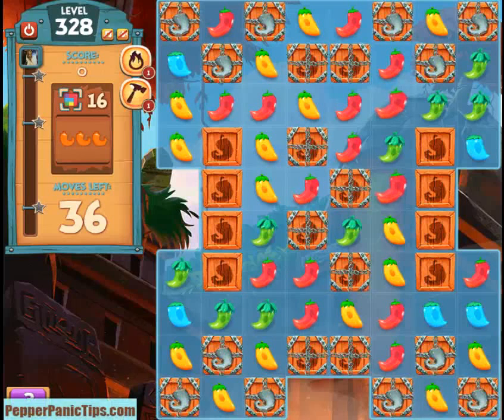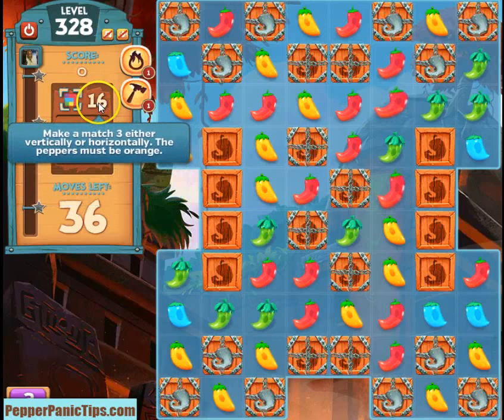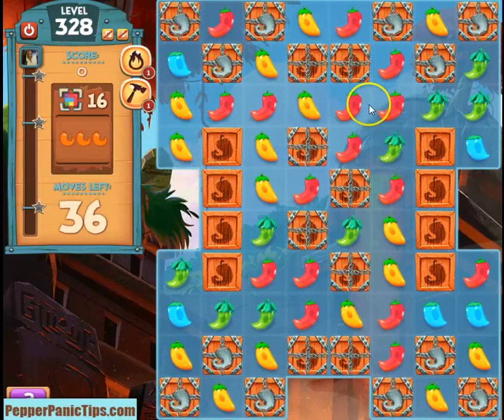This is a Pepper Panic Saga level 328 walkthrough tutorial. This is a level that gave people a lot of trouble. You have to match alternating patterns. I'll show you what that looks like.